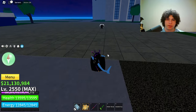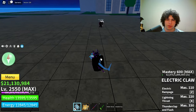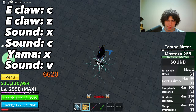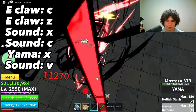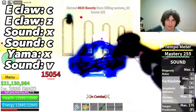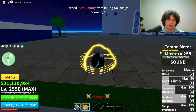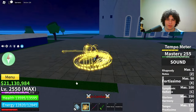Also guys, keep in mind that the combo is going to be up on the screen right here. Anyways, here it is — first you want to use electric claw C, then Z, C, and you want to hit V, just like that. Quick tip: if you want this combo to be stronger, make sure you have your tempo meter maxed out so it does more damage.